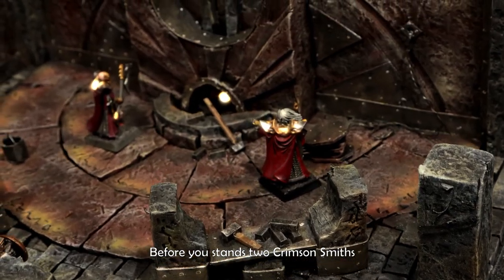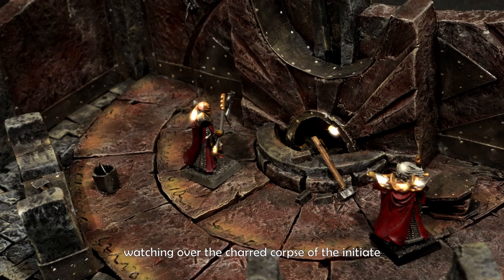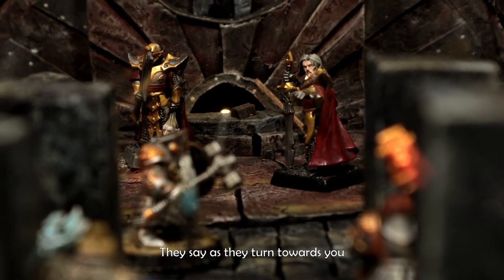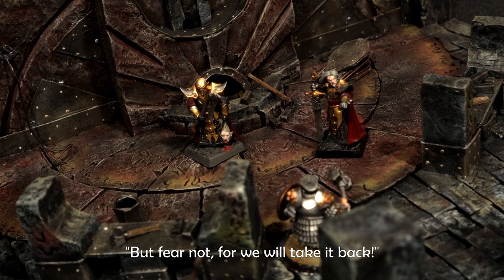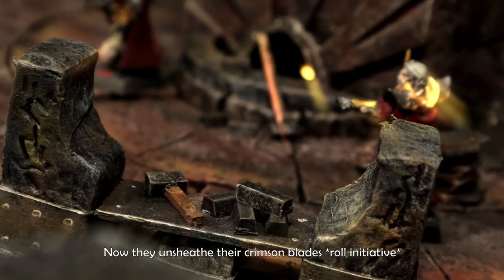Before you stand two crimson smiths watching over the charred corpse of the initiate. 'The ritual has failed,' they say as they turn towards you. 'The blood of Bragi is on your hands, but fear not, for we will take it back.' Now they unsheathe their crimson blades.